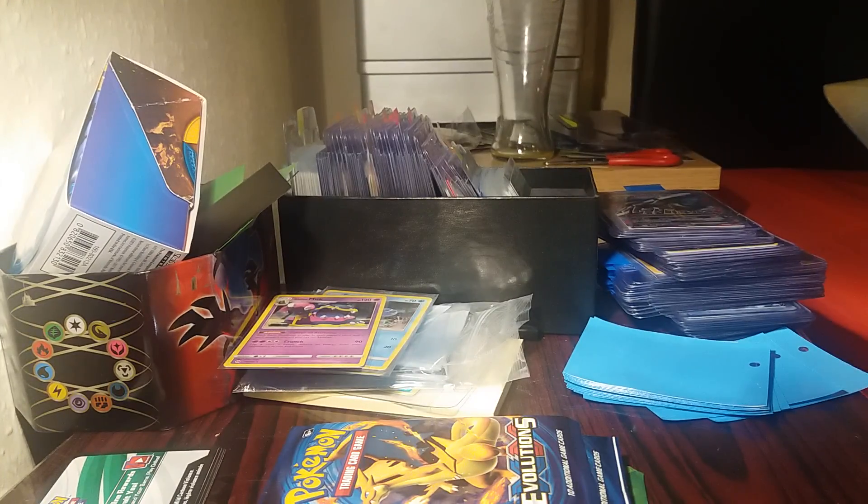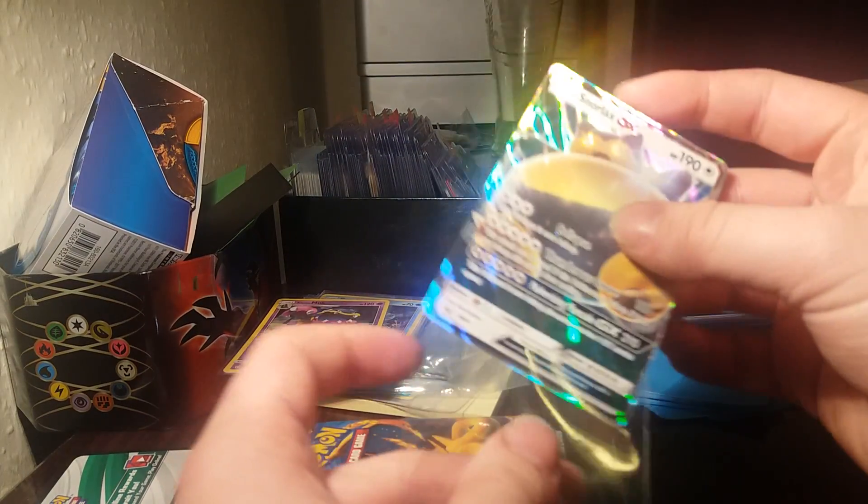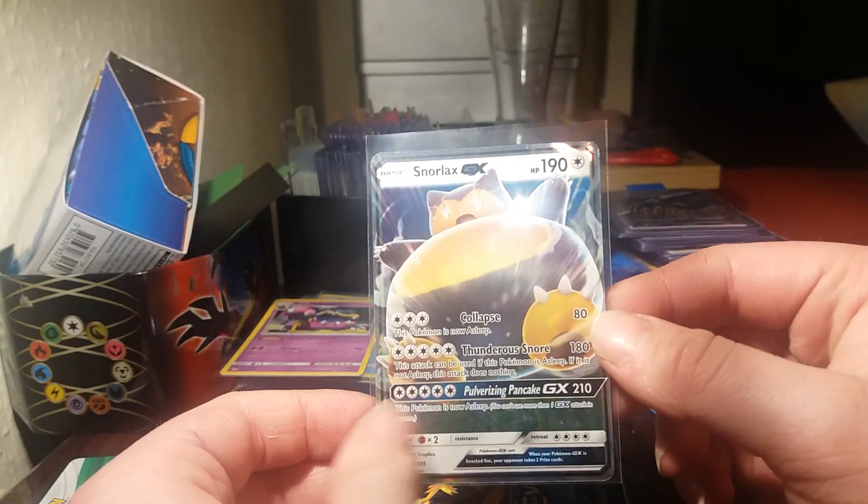Let's pop open these promos — they're honestly a pain to pop out. This one's going to be for sale; I believe someone may have already wanted this one anyway. But yeah, we've got the Munchlax GX Blackstar Promo with Collapse and Pulverizing Pancake attacks.